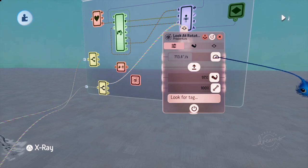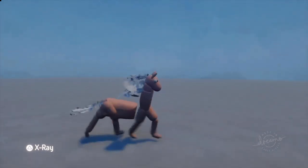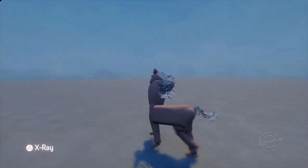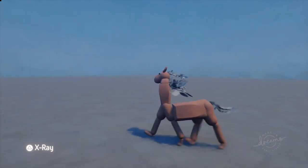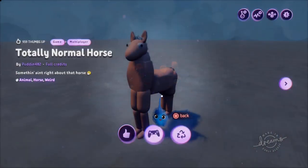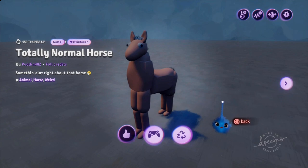You have to have the rotation speed up quite fast — auto rotate. If I up it even more, I think it will work better. Fantastic — so we have our two-part horse. Thanks for watching, I hope that was useful. If you've got any ideas about what you would like me to deconstruct next, please leave them in the comments. Otherwise, I'll catch you in your dreams.